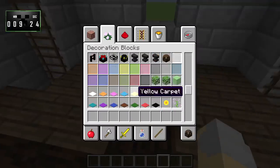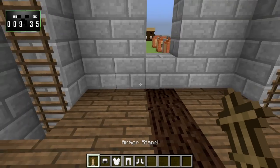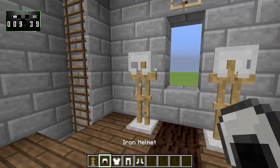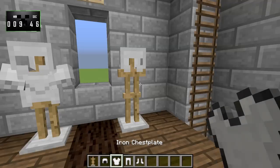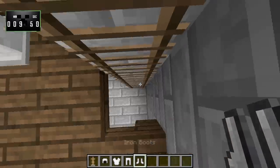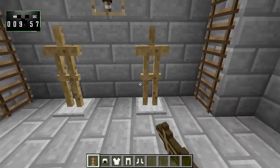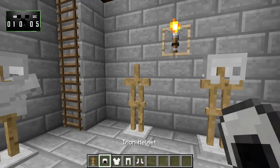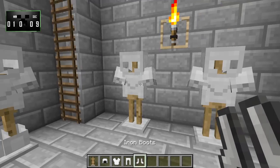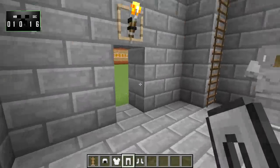Now we can clear all this stuff out. We're going to grab armor stands and a bunch of iron armor. We'll put an armor stand here and here, and then here and here. We'll put the armor on there. Then we're going to come downstairs and do basically the same thing. We'll put an iron helmet — and there we go. That's the armor stands.